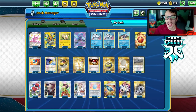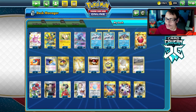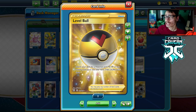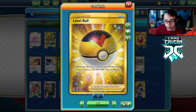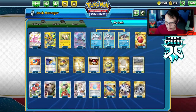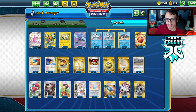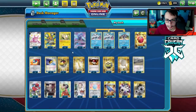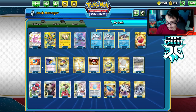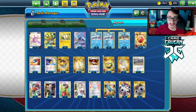For Pokémon we're going straight Ball Guy — just Mr. Rime and Yamper. We have a lot of balls. We did get the brand new Level Ball, one of my favorite cards probably of all time. It makes so many archetypes viable. Level Ball is really good in this deck — it gets you your Mr. Rime and your Yamper. We now have Great Ball, Cherish Ball, Quick Ball, Level Ball, and Pokéball. If you go into Expanded you also have Dive Ball and Nest Ball.